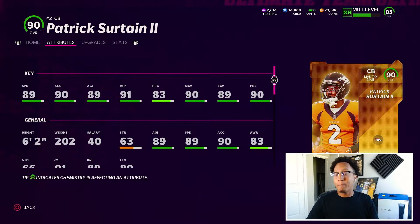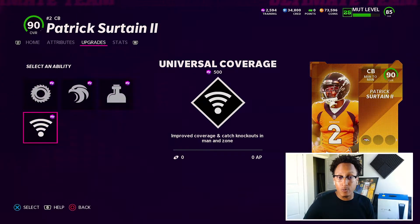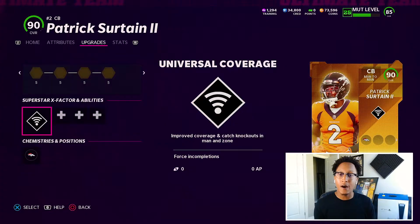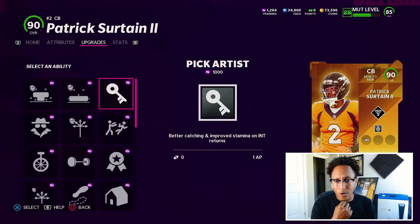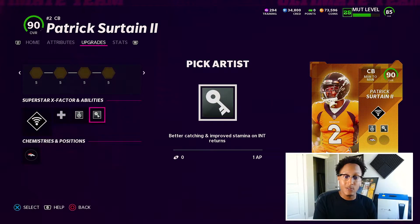Taking a look at his stats out the box: 89 speed, 90 acceleration, 89 agility, 91 jumping, 90 man coverage, 89 zone, and 90 press. Really great card, 6'2" 200 pounds. He's gonna be the first player I actually spend training on. I bought a couple cards, sold them to get his abilities. First things first we're gonna get him Universal Coverage, then throw on Acrobat — which pretty much all corners need right now — and then put Pick Artist on him for improved stamina on interception returns. Hopefully he goes crazy.